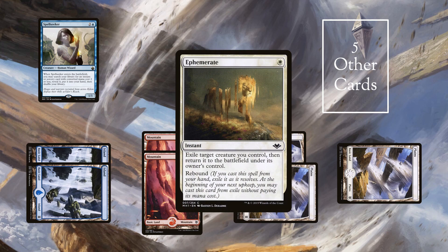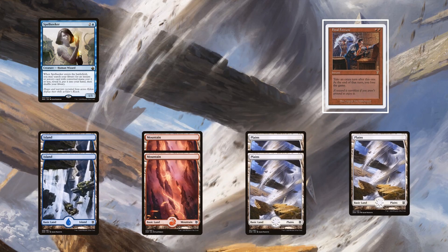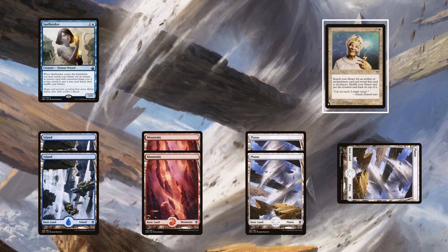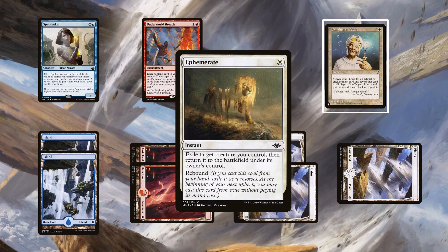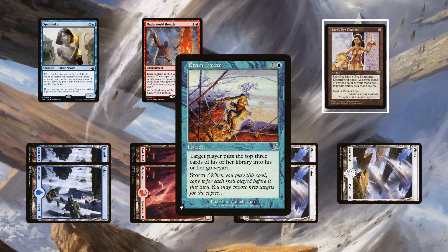Ephemerate has Rebound, so it's exiled rather than hitting the graveyard. Cast Final Fortune, getting an extra turn. Go to your extra turn, and at the beginning of your upkeep, cast Ephemerate, flickering Spellseeker to find Enlightened Tutor. Cast Enlightened Tutor to find Underworld Breach, putting it on top of your library. Draw it for turn and cast it. Cast Ephemerate from your graveyard, flickering Spellseeker to find Brain Freeze. Cast Enlightened Tutor to put LED on top of your library, then cast Brain Freeze targeting yourself. You can then repeatedly mill yourself using LED and Brain Freeze.